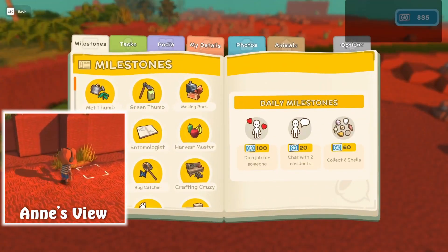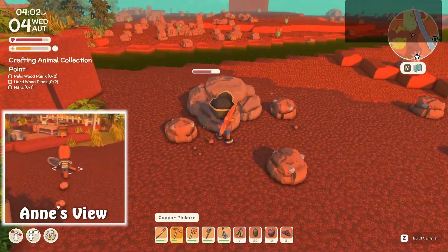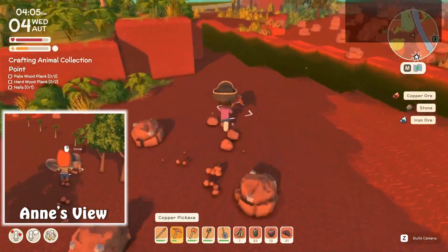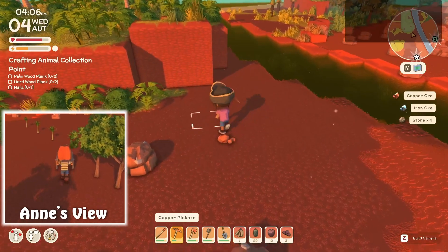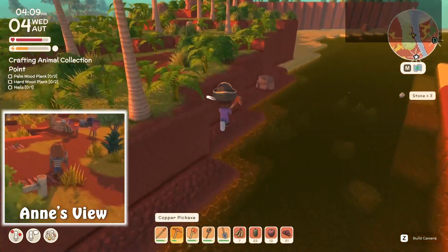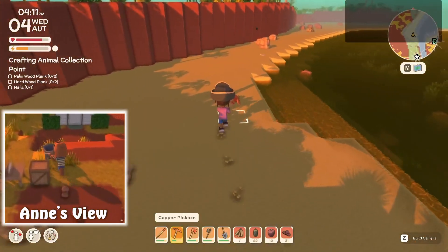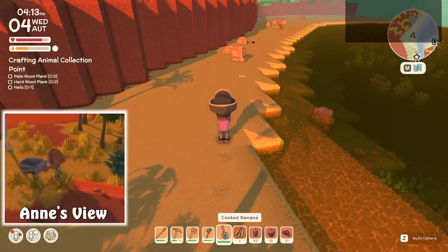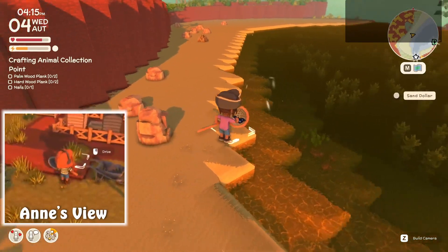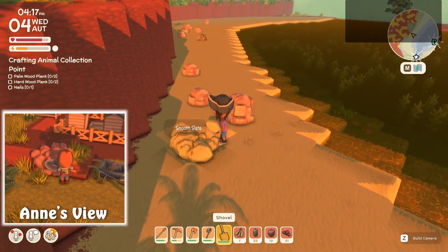What are my things today? Do a job for someone. Do two residents. Collect six shells. I should be able to collect six shells — I don't know if I'm making it back to be able to chat with a bunch of people.